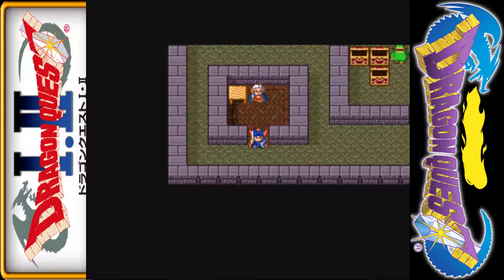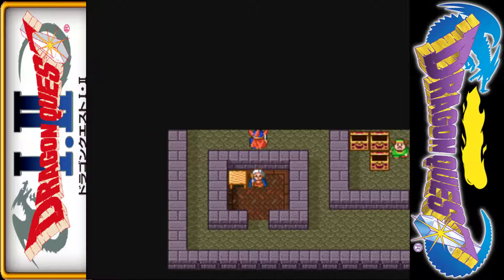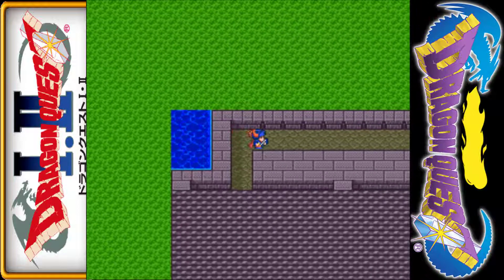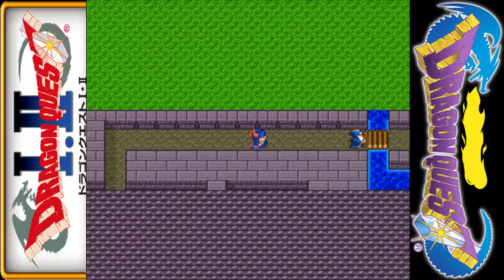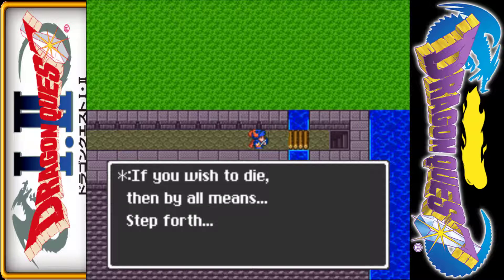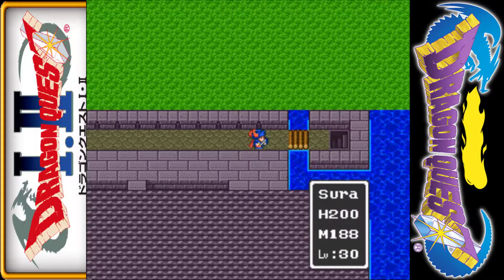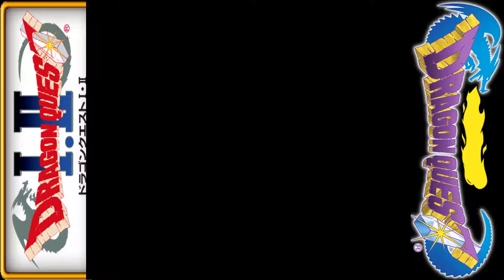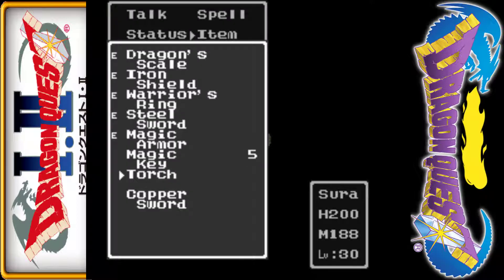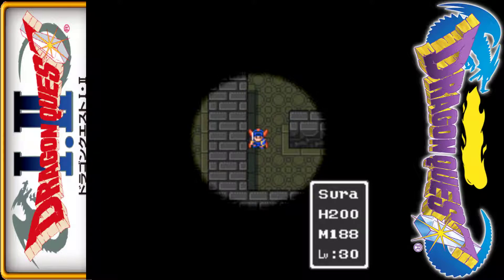The door we're looking for, to push up against the hidden passage, is right in here — there it is. The grave is going to be dark, but I've got the light item — it won't give us a lot of light, but it will give us some.